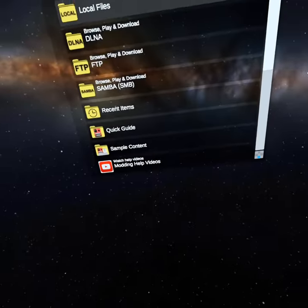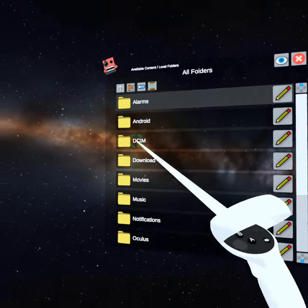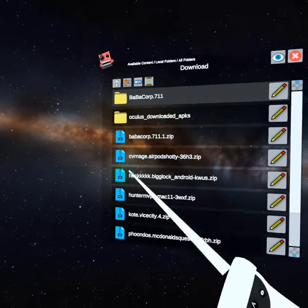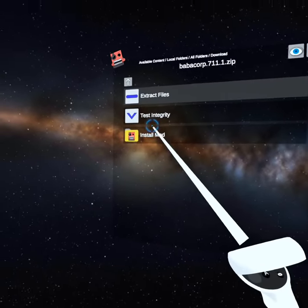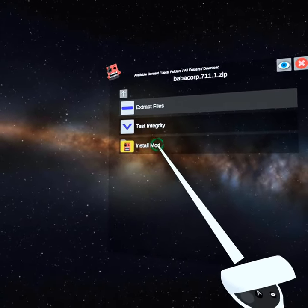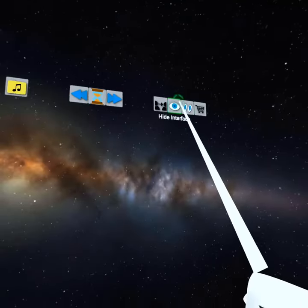It's gonna have that red figure, so go to local files, all folders. Download, and then you go to 7-eleven, click on that, install mod, and then install mod, and then Bone Lab mods. Then click okay and then go back.